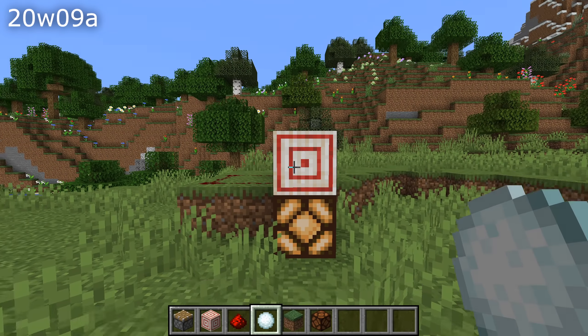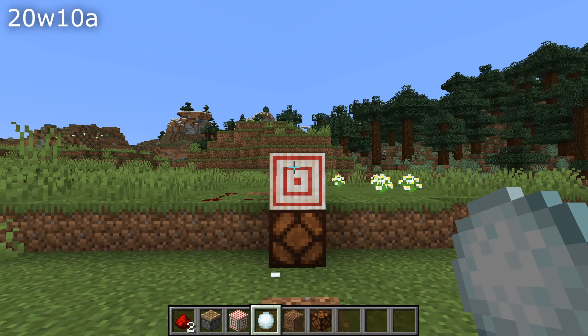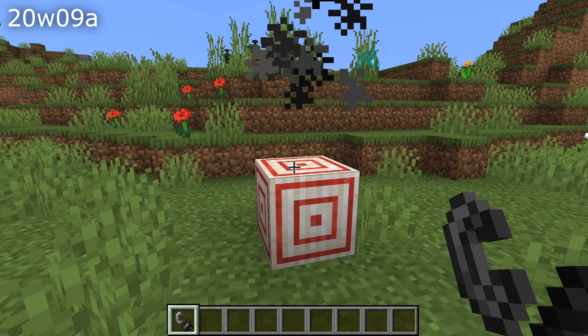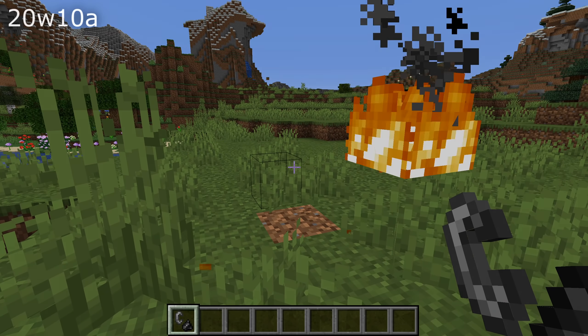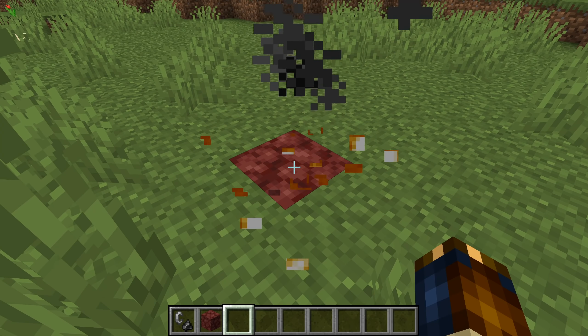Target blocks have been fixed so that when moved by pistons they will properly update their signal strength. The target block has also been changed and is now flammable. And speaking of fire, fire blocks now have an actual hitbox shape and breaking particles.